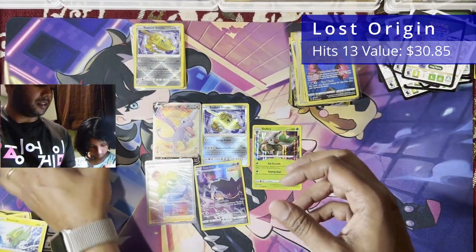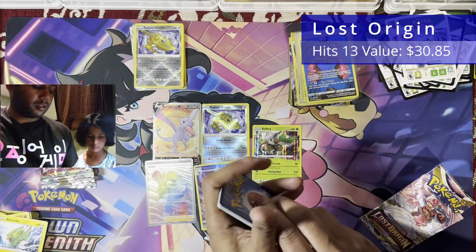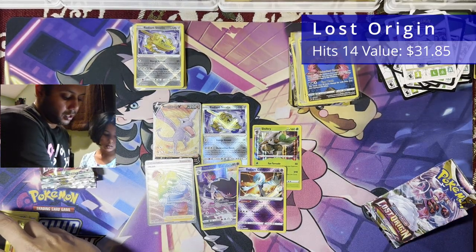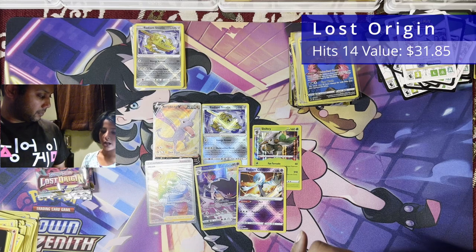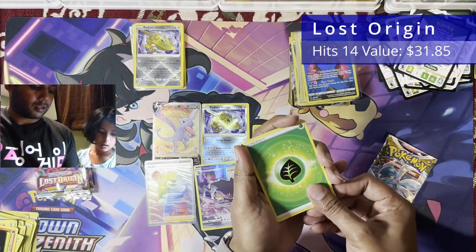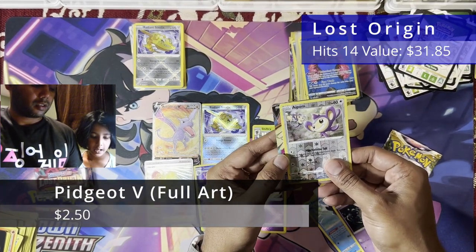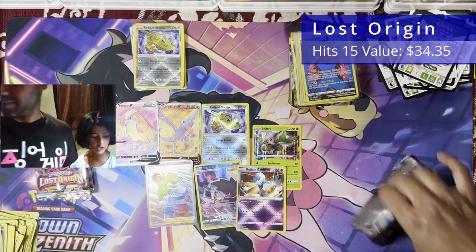Seven packs to go. Radiant Gurdurr — Rating Gurdurr — and a Mr. Mime in the rare. How many Radiant cards are in Lost Origin? I think it's three. What's the third one? I think it's Serena — though Serena might be Silver Tempest. Grass Energy, Galarian Stunfisk, Viper, Damage Pump, Porygon, Ducklett, Blipbug, Finian, Hisuian Zorua, Reverse Eyepatch, and a Pidgeot V Full Art — another Full Art! That's all this is. The Full Arts don't stop coming.